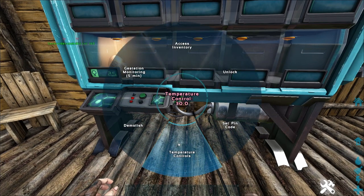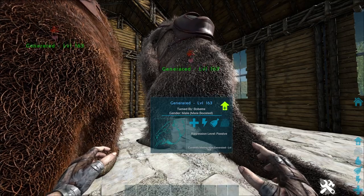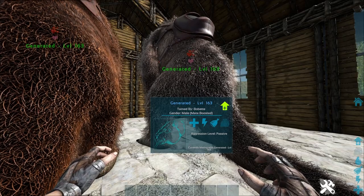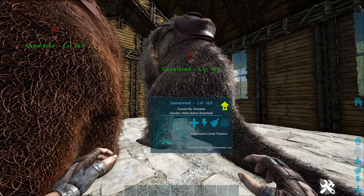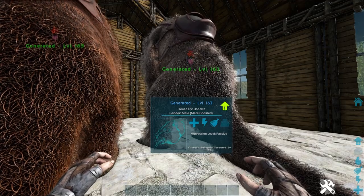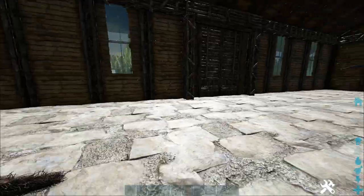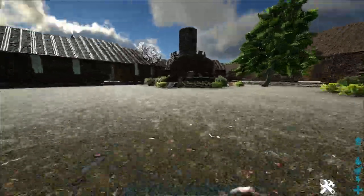Some people were upset when the incubator was released because it only worked for dinosaurs that lay eggs, and dinosaurs that give birth to babies couldn't be checked with it. But a few weeks after release, the incubator got a new feature. With that feature you can see the stats and the colors of the baby by looking at the pregnant female, and you even have the option to cancel the pregnancy if the baby does not have the stats or colors that you want.